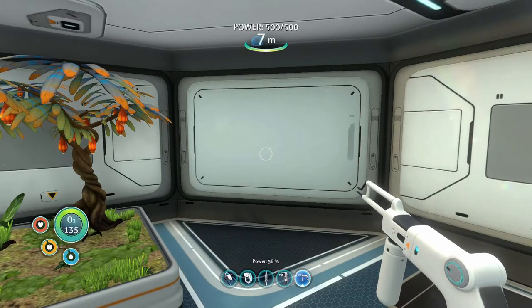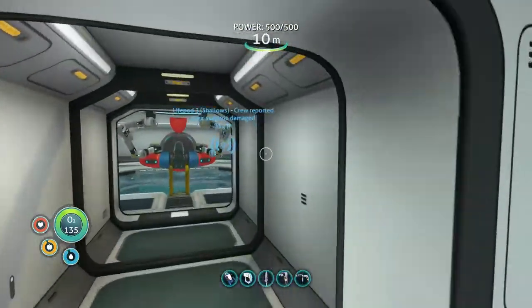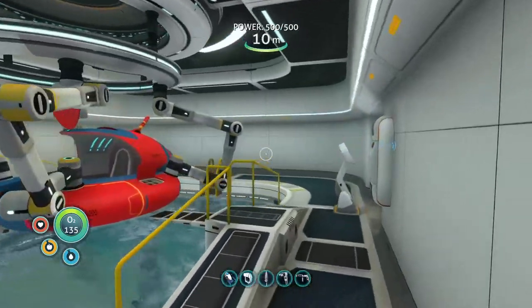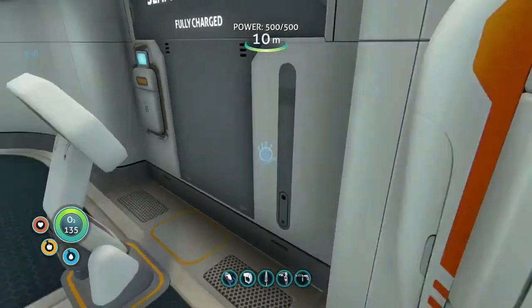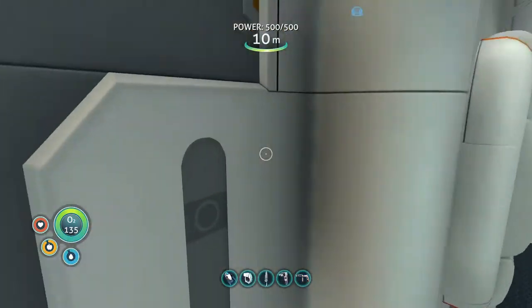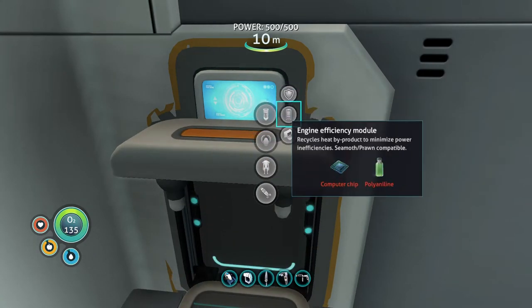Hello everyone, welcome back. We're playing Subnautica. So last time we managed to construct the moon pool where we could customize our friendly neighborhood Seamoth, which was really fun. We also got the vehicle upgrade console, which is another thing we need. Here's the fabricator that we can use to make some modules for the Seamoth.